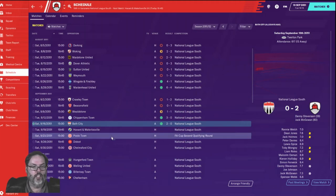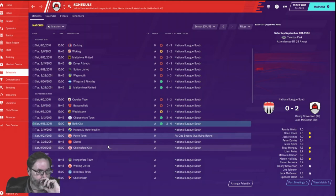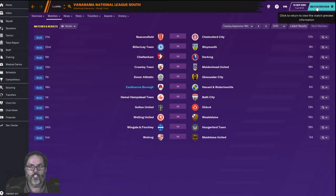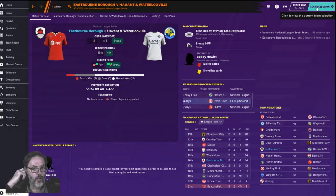Today we're back with Havant and Waterlooville and potentially Pool Town if time permits. I've got some scouting things going on. We are at home, slight underdogs, a breezy 66 degrees. Havant and Waterlooville have 12 wins and 5 draws in 19 matches. We've got 11 points out of 19 matches, so not great - let's get to it.